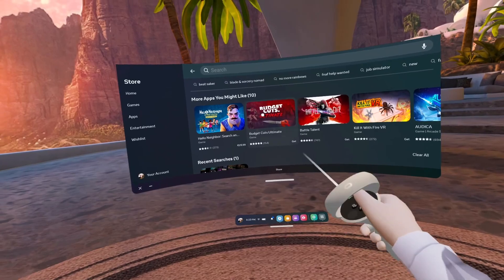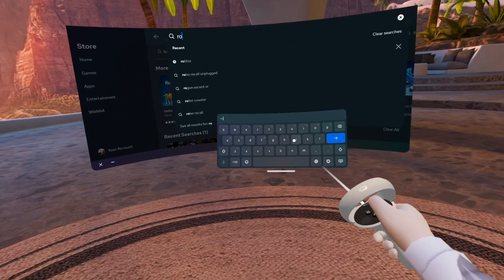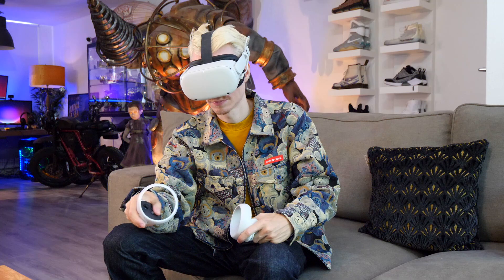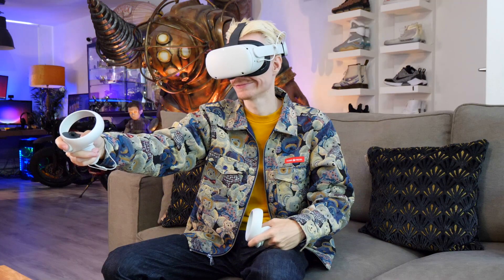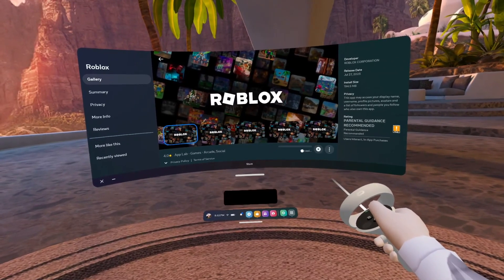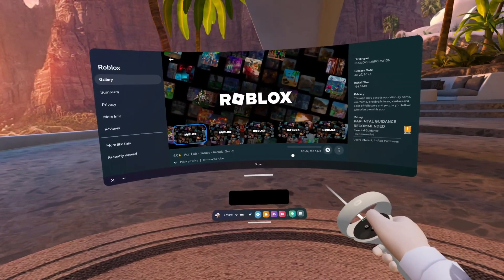When the shop is loaded, look up Roblox. You can do this by using the search bar. From there it should appear, and then it's very simple — click on show more details and start downloading the game by hitting the blue get button.